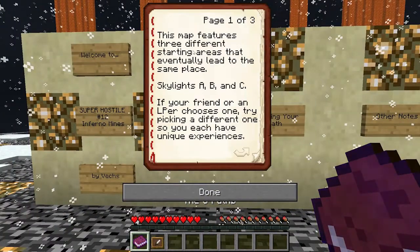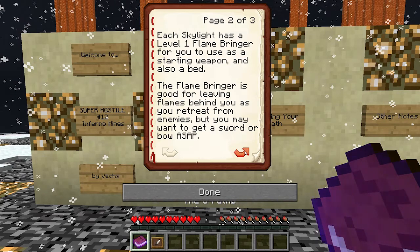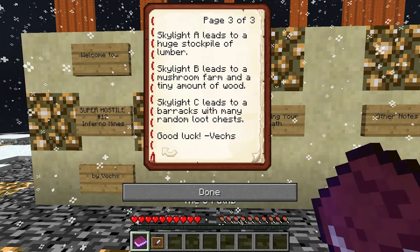This map features three different starting areas that eventually lead to the same place: Skylights A, B, and C. I think they scale with difficulty. If your friend or an LP-er chooses one, try picking a different one so each of you has a unique experience. Each Skylight has a level 1 Flamebringer as a starting weapon and also a bed. The Flamebringer is good for leaving flames behind you as you retreat. But you may want to get a sword or bow ASAP. Skylight A leads to a huge stockpile of lumber. Skylight B leads to a mushroom farm and a tiny amount of wood. Skylight C leads to a barracks with many random loot chests. Good luck.